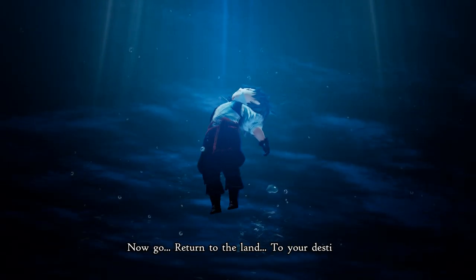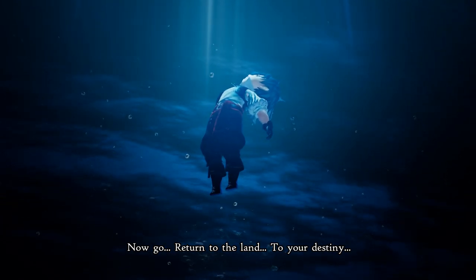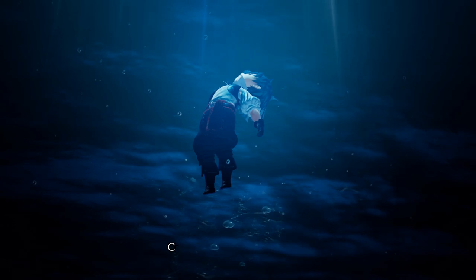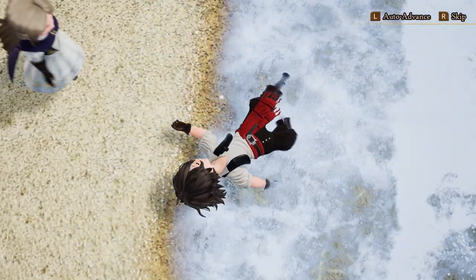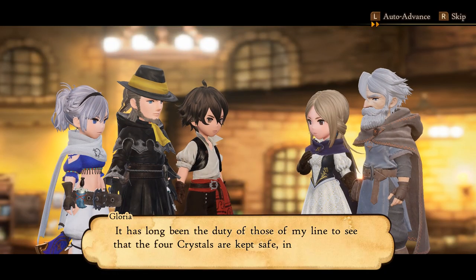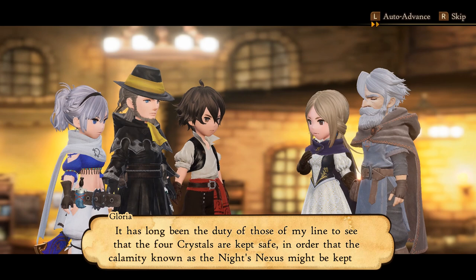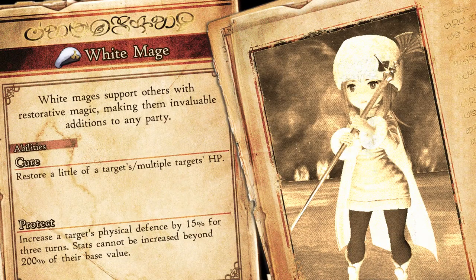The story in Bravely Default 2 is about as generic as it gets, but I think that was done purposefully as the development team wanted to retain that classic JRPG feel. You begin the game washed up on a shore with no memories, and are aided by a young girl and an old man. After a few encounters, you're eventually joined by two other travelers, Elvis and Adele, who are traveling the world in search of asterisks — powerful stones that grant the wielder unique abilities.